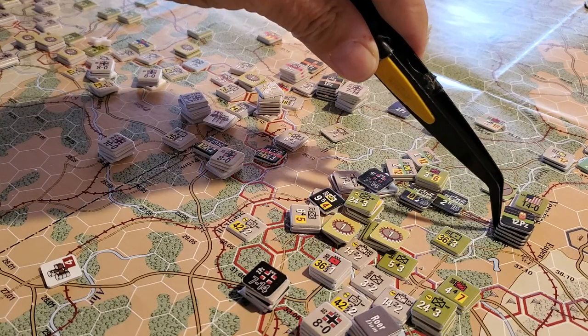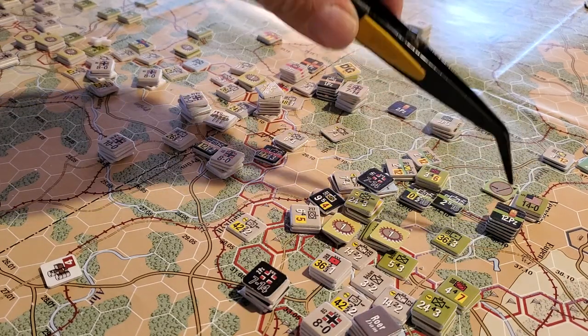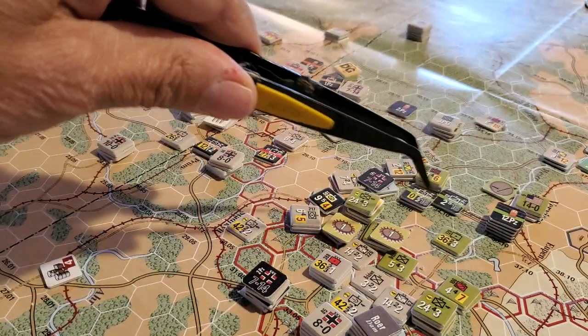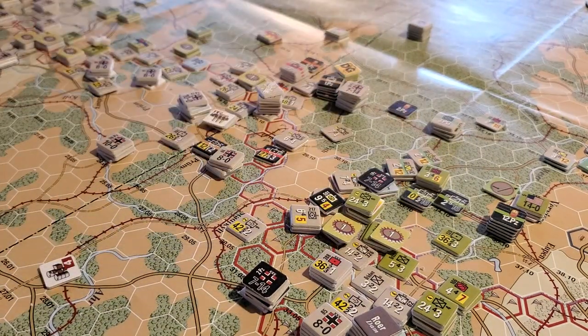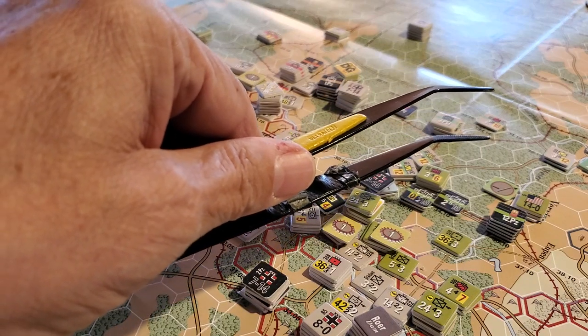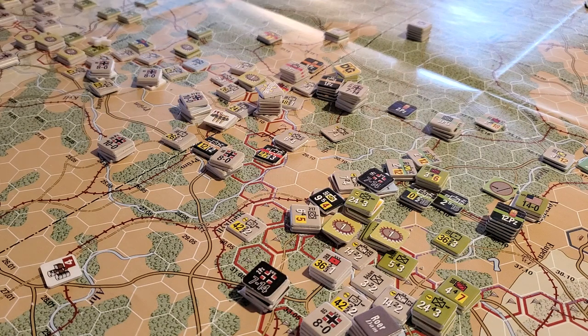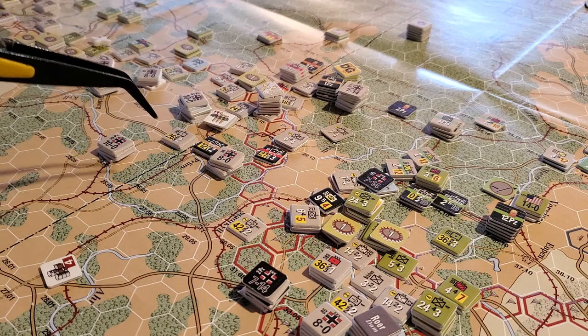I wanted to get these guys across the little stream here, potentially threatening this flank where all the Allied forces are, and also allowing us to potentially encircle these forces — maybe cut this pocket off. It was also designed to stop any southward movement to reinforce Bastogne, which is here.